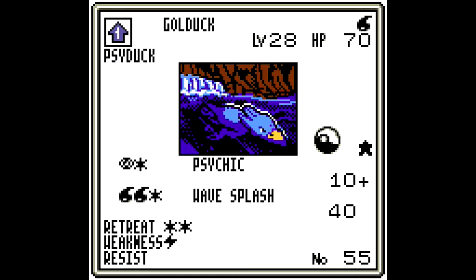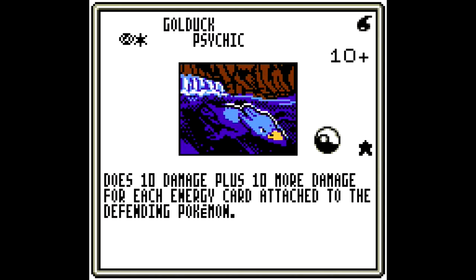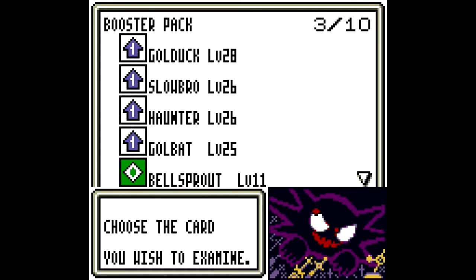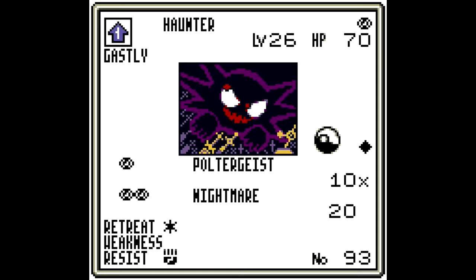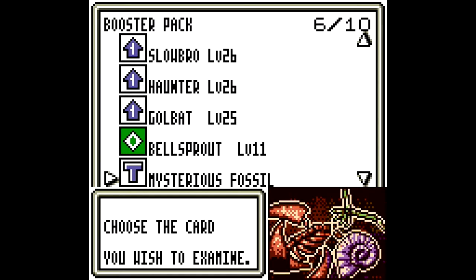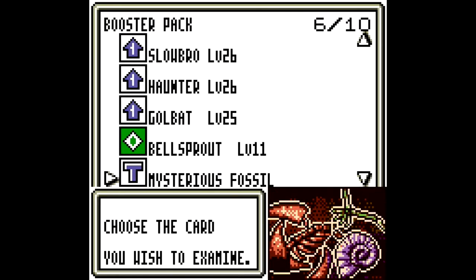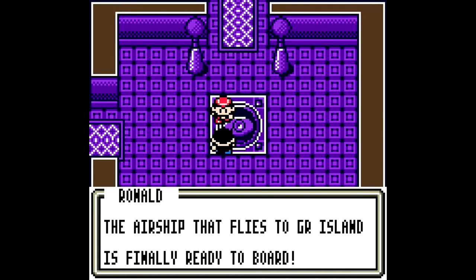So here's a Golduck — uses two different energy types, which is not great. This is actually pretty nasty, not too bad. With a Haunter that doesn't suck. Bellsprout is alright, I guess. Nothing too fancy really.